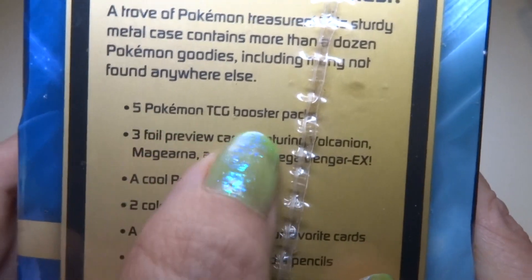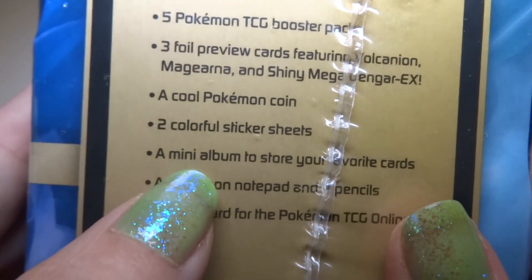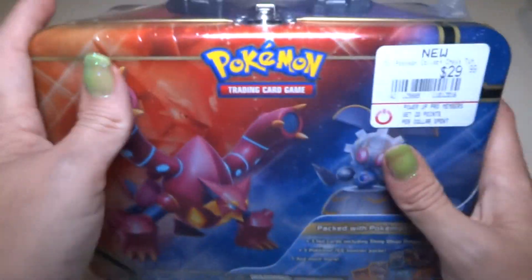Five TCG packs, three foil preview cards, a cool Pokemon coin, two colorful sticker sheets, a mini album, Pokemon notepad and pencils, and a code card. So we are going to be opening this.